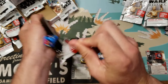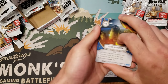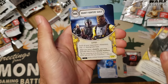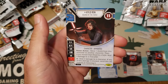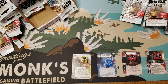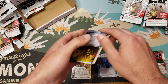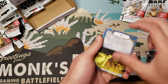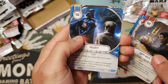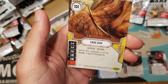All right, we got two more legendaries to pull, guys, and here is the first out of the Relo team. Clever Distraction, Rebel Assault, Arm to the Teeth, another Bounty Hunters' Guild, and then Kylo Ren!